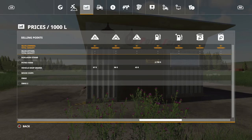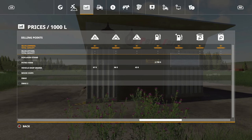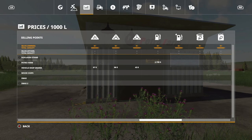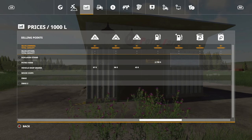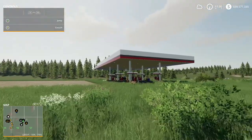What I'm trying to understand is if it is actually a sell point. Looking at it under the prices, it's showing that Petrof Farm as a sell point — you can sell a thousand liters of fuel for two thousand seven hundred and thirty nine dollars.